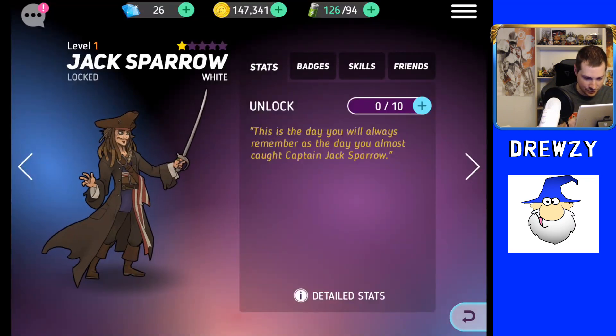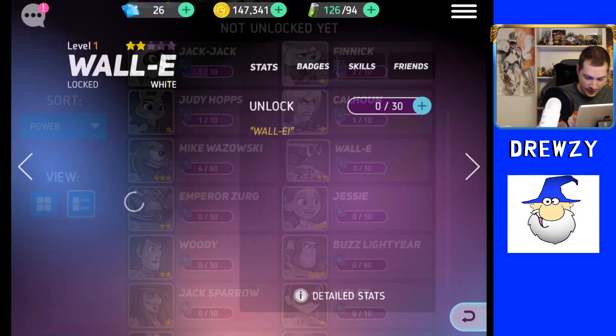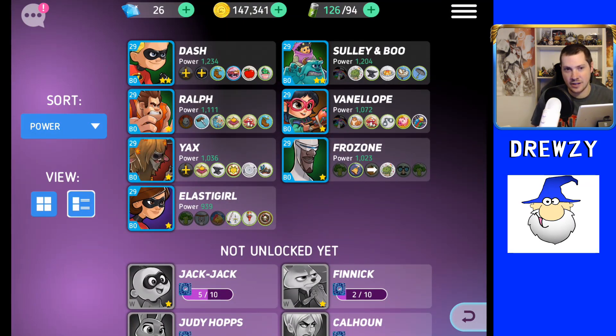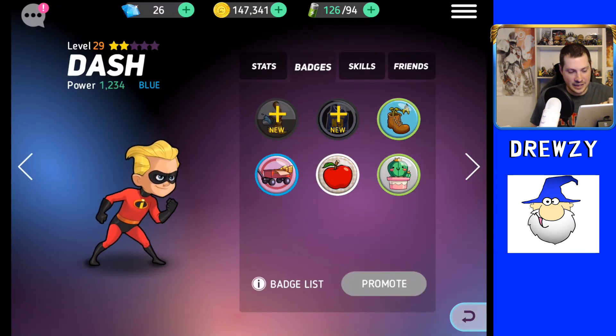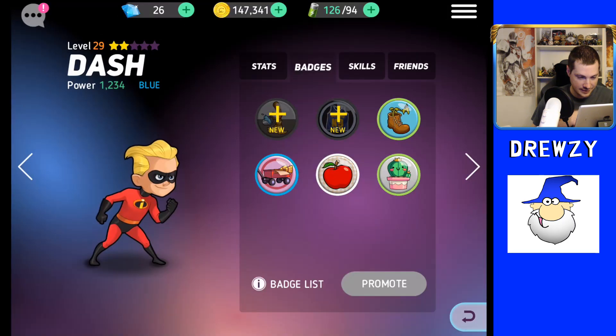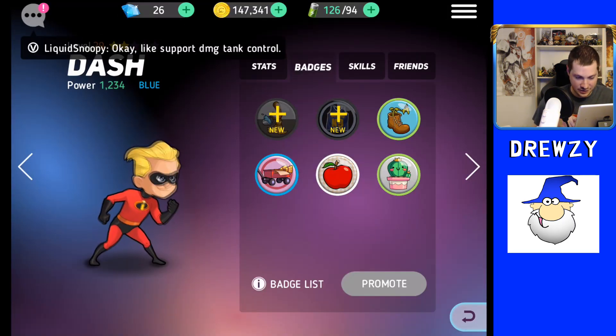I'd highly suggest using this list view to know how to best unlock your characters. If you see a yellow plus sign in the badges section, those are new things you can unlock — though you need to be the right level to obtain and craft them. As you progress into green and blue badges, you'll need to craft multiple badge pieces together before equipping the final item, and you must meet the required level to actually equip it.